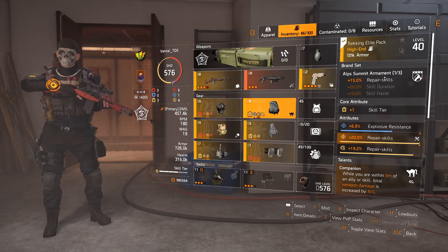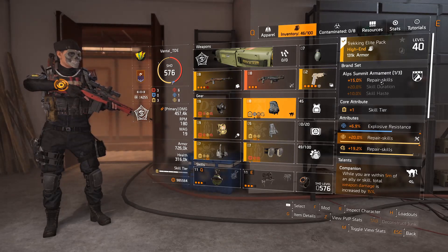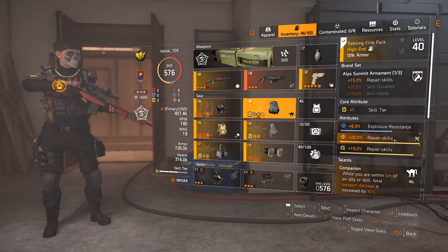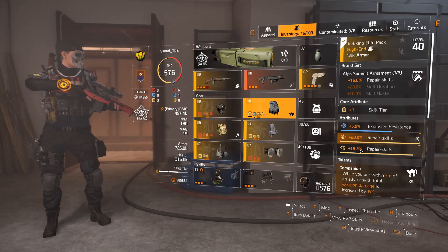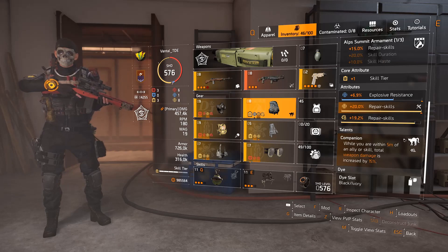For my backpack, I'm using one piece of Alps Summit Armament, which gives me plus 15% repair skills. I rolled it with explosive resistance, which is always handy, and I put repair skills maxed out along with a really highly rolled repair skills mod. The backpack talent is Companion.